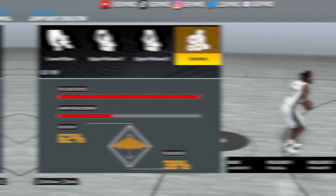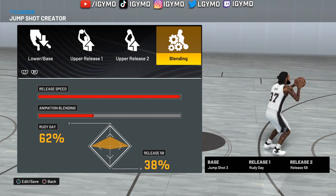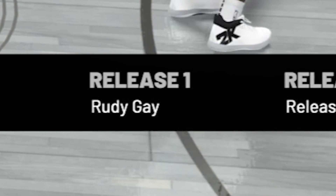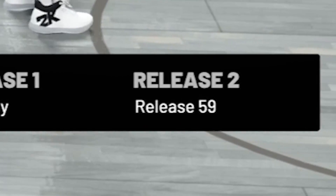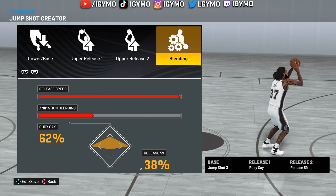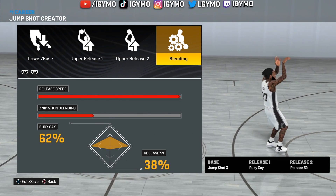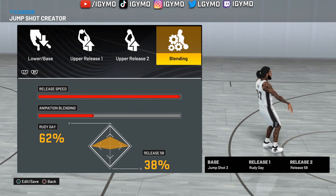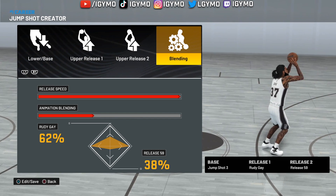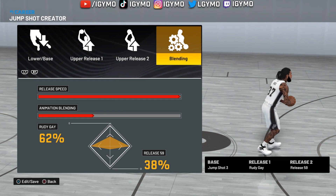For the next jump shot — for all my ISO players — this is the current jump shot I'm using. For the base, go with Base 3. Release one is Rudy Gay, release two is Release 59. Release 59 had a decently high release and I thought it would look good with Rudy Gay. On the ISO build I like to keep it simple — something I know how to time since I have a lower three-point rating.